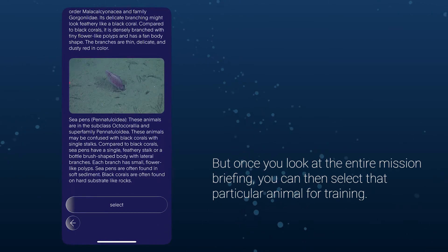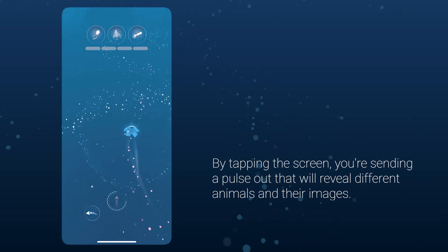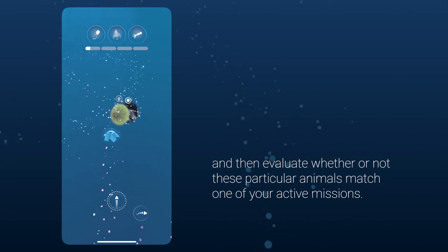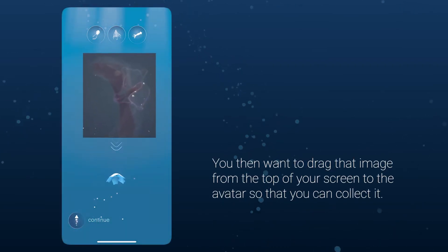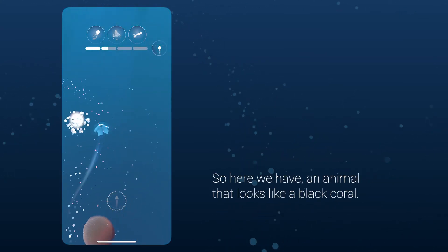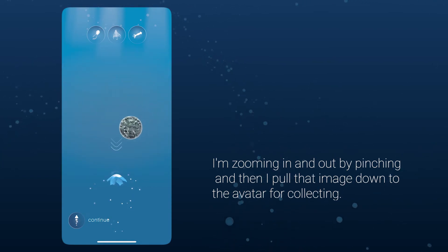Once you've reviewed the entire mission briefing, you can select that animal for training. By tapping the screen, you send a pulse out that reveals different animals and their images. You can click on those images to make them full screen and evaluate whether they match one of your active missions or are an animal you'd like to favorite. You then drag that image to the avatar to collect it. Here we have an animal that looks like a black coral — I'm zooming in and out by pinching, then dragging the image down to the avatar.